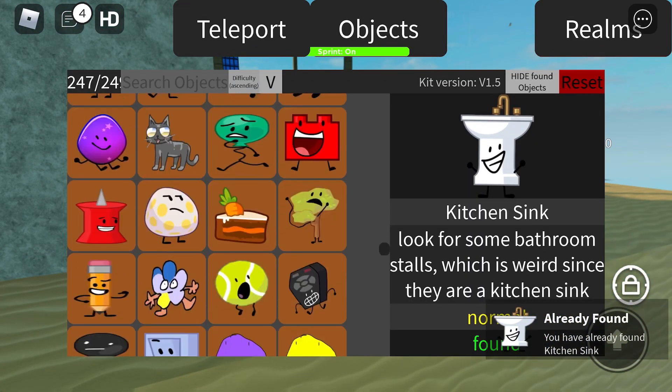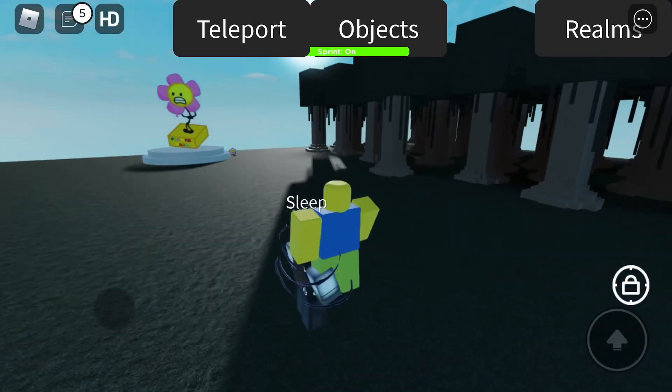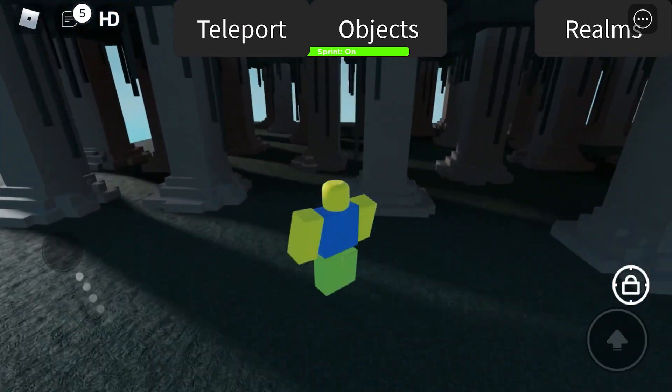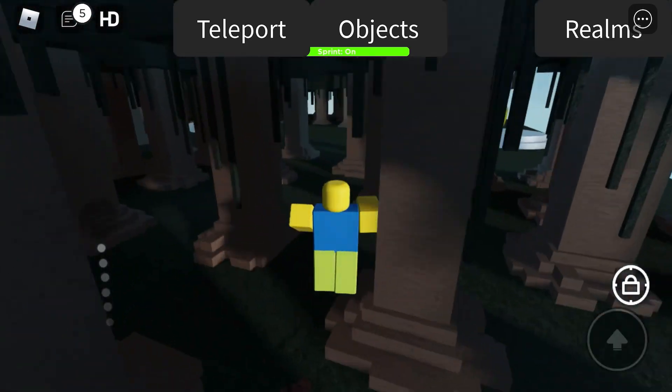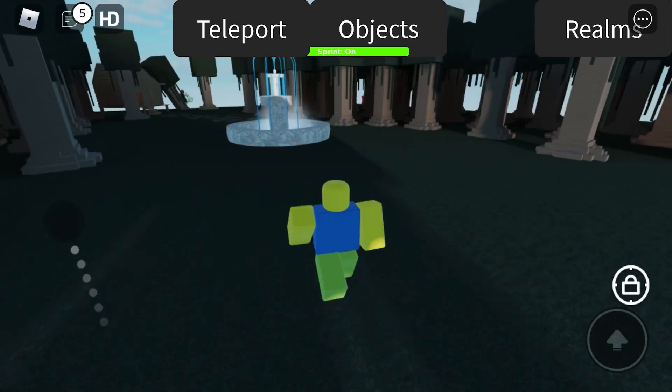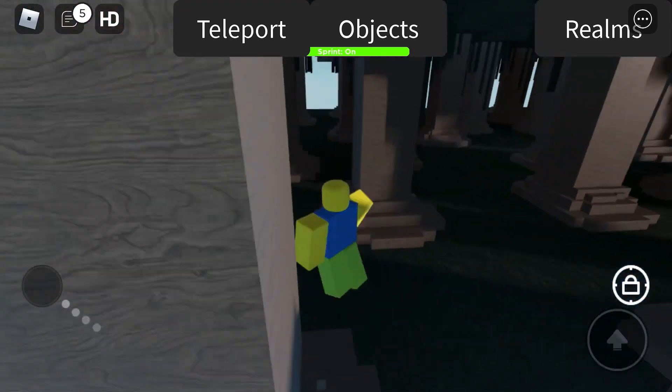Last one is Limitless Pin. For Limitless Pin, TP to Floating Island. Limitless Pin is at this corner of the map — wait, it's not the wrong corner, my bad. But Limitless Pin is at this corner of the map. You should see up there — there's Limitless Pin right there.